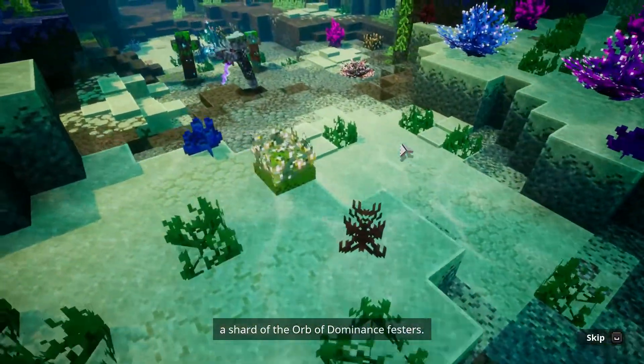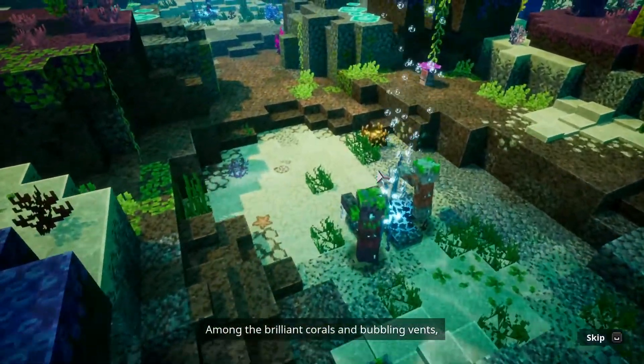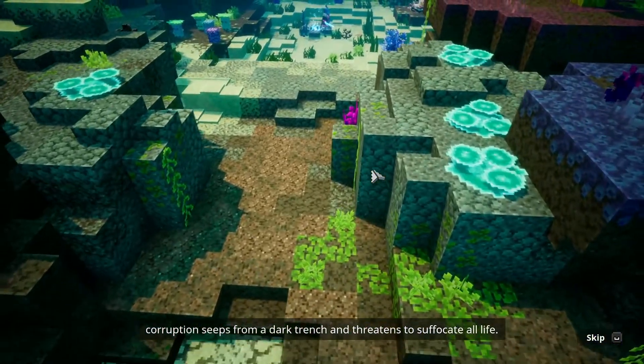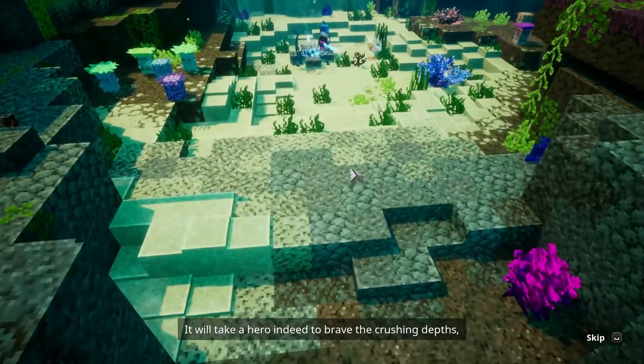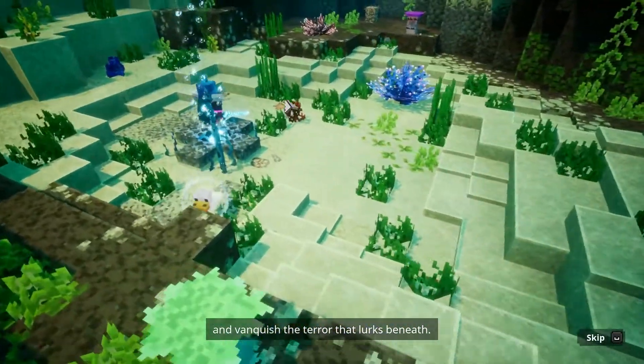Somewhere far beneath the waves, a shard of the orb of dominance festers among the brilliant corals and bubbling vents. Corruption seeps from a dark trench and threatens to suffocate all life. It will take a hero indeed to brave the crushing depths and vanquish the terror that lurks beneath.